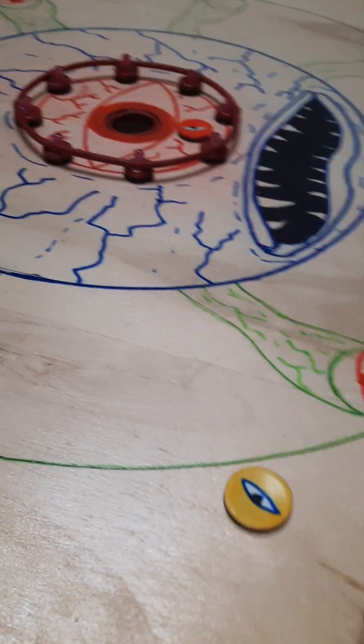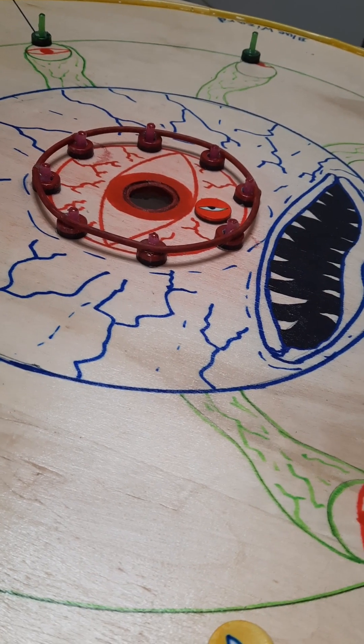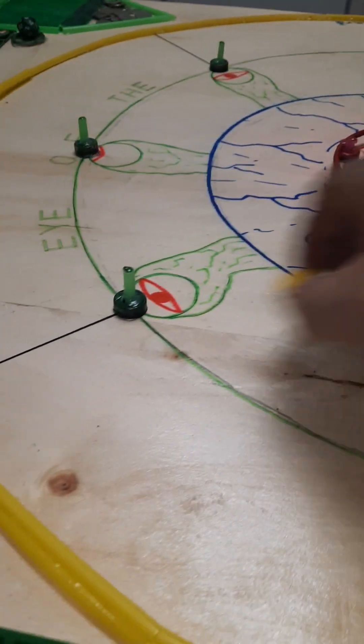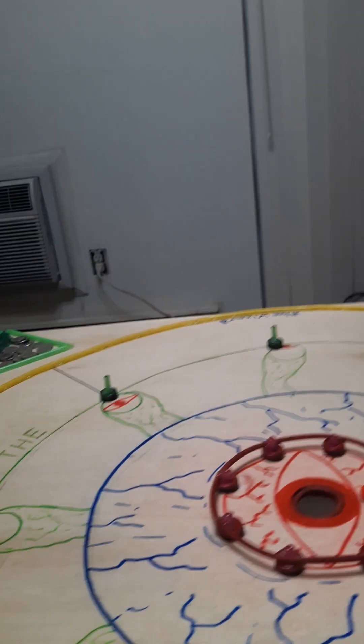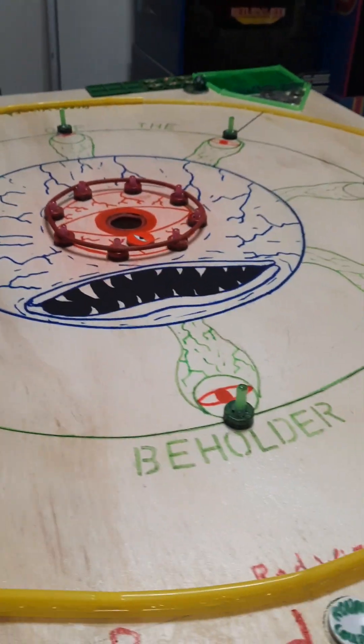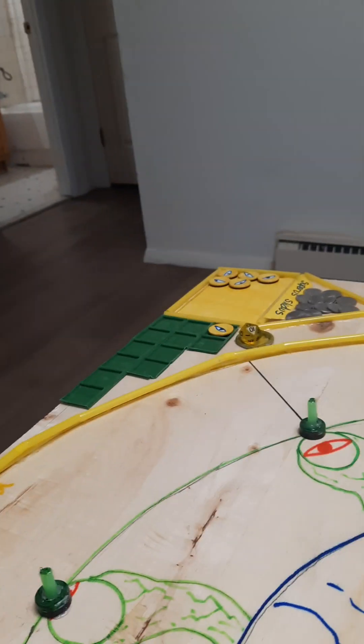Let's see if we can get that red disc in here — lean over, line up the shot, give it a good flick — nope, stopped by a bumper. So the yellow wizard's disc would be removed. Play continues around the board.